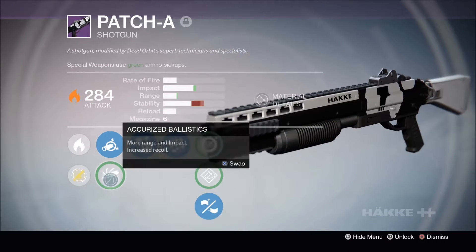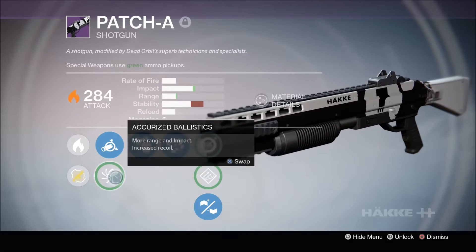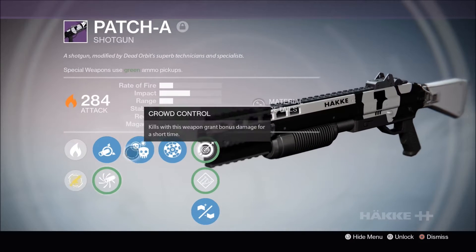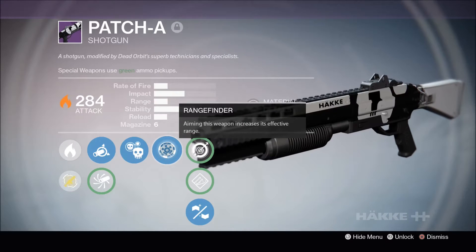Looking at the perks this weapon has, the first column has Soft Ballistics and Accurized Ballistics. Soft Ballistics will give a big boost to stability, at the cost of a little range and impact that comes with Accurized Ballistics. Next up we have Crowd Control, which is a personal favorite and is a great perk for shotguns.